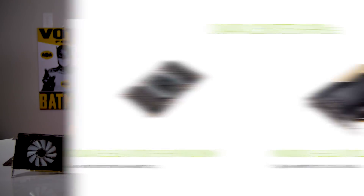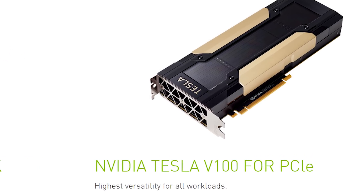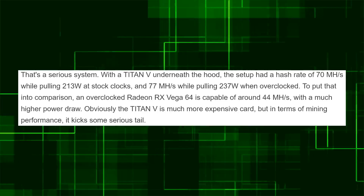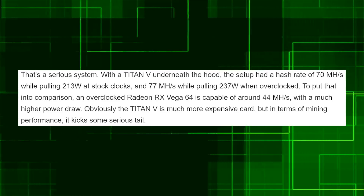The RTX 20 series cards are based on the Turing architecture, which appears to be a refined version of Volta with ray tracing cores added. So we can look at Volta mining performance to gauge what we'll get with the 2080 Ti and below. With the Tesla V100, the biggest Volta GPU available, you can get 90 megahash of Ethereum mining. On the Titan V, you can get 70 megahash at stock and about 77 megahash overclocked.